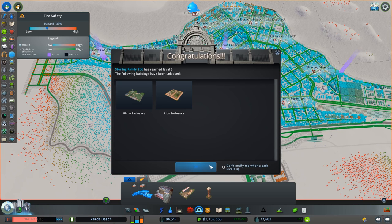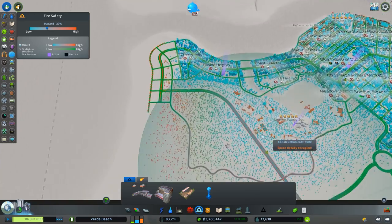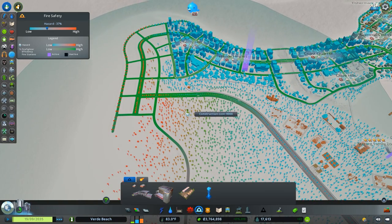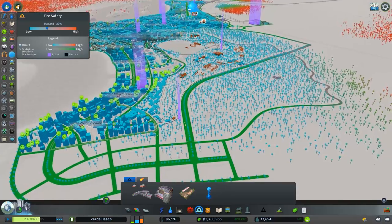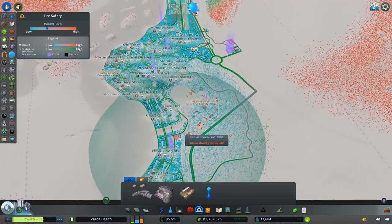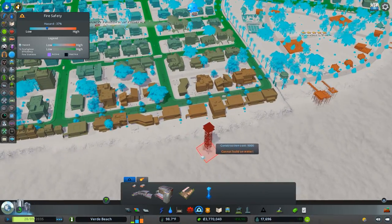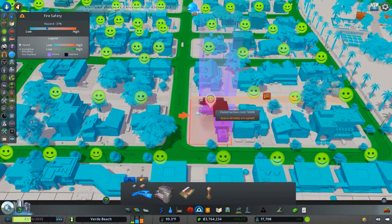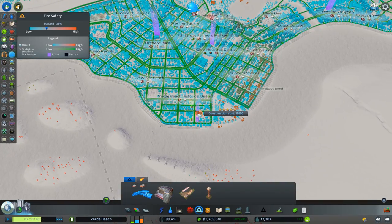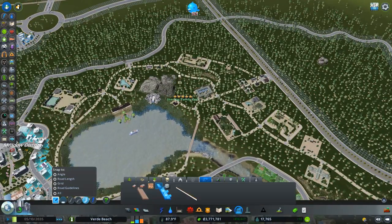We've reached level five! But before I place those final buildings, I'm a little nervous about the park and want to add one more fire watchtower in this area so we don't run into fire problems. Hopefully that remedies things. We still have a very high fire hazard — I think we're actually going to take a house and convert it to a firehouse because we just don't want any more fire issues.